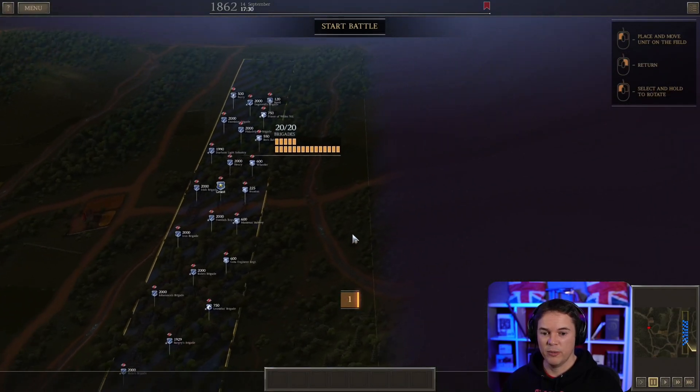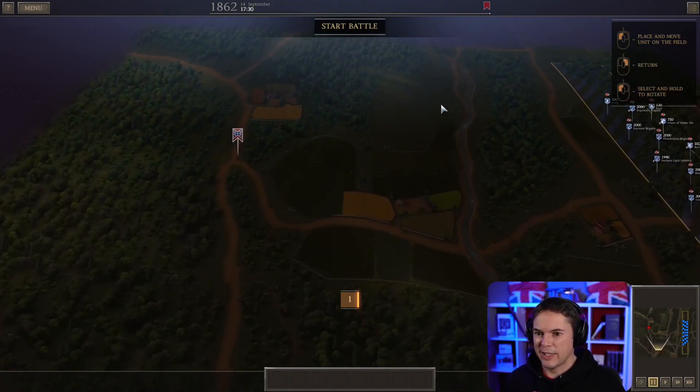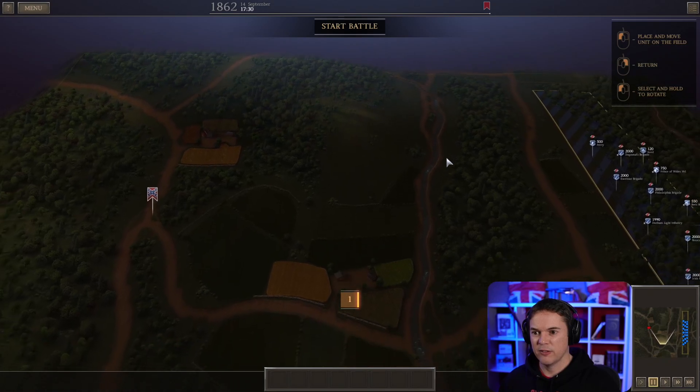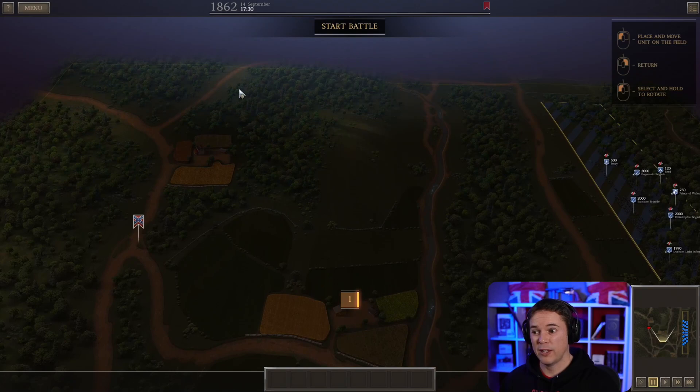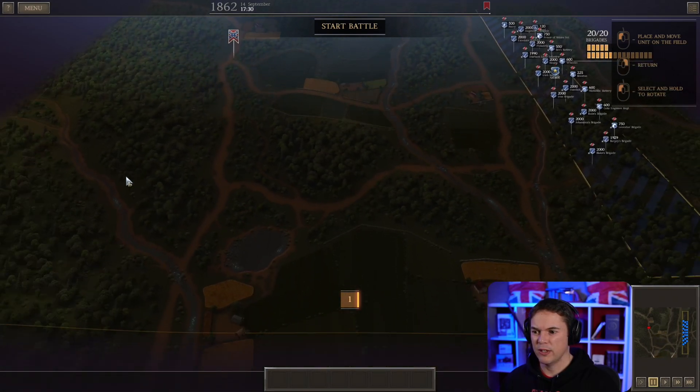We've got everyone coming in right from the start, so we need a bit of a plan. This looks like a killing ground across here. One thing we could do is maybe advance our artillery to the front here, protected from skirmishers. We could try flanking around from the top. How many brigades do I want to do that? We want enough to have a general line across. We've got 10 brigades of infantry. Cavalry would be good to go across the top as well. We could maybe risk some skirmishers going across here. Okay, let's think about that.